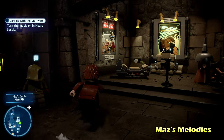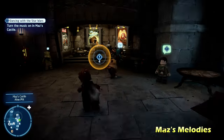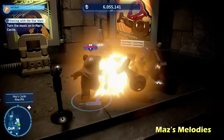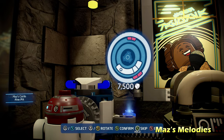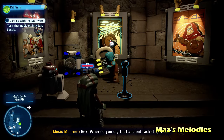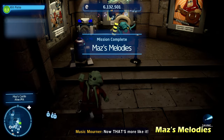Last but not least, we're going to do Maz's Melodies, in the back corner of the same room — the middle floor, the main room of the castle. Start destroying everything around these posters along the wall, and build a jukebox as well as an astromech droid panel. Hack the astromech droid panel to get the jukebox going, and from there it's going to give us the Kyber brick for Maz's Melodies.